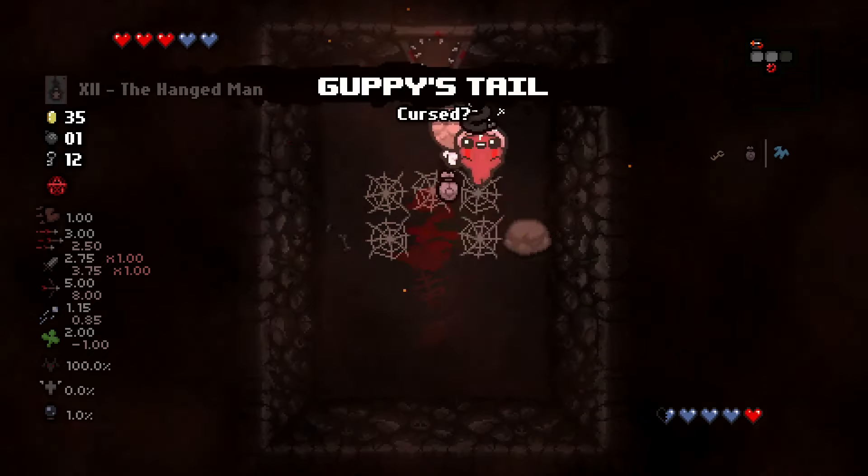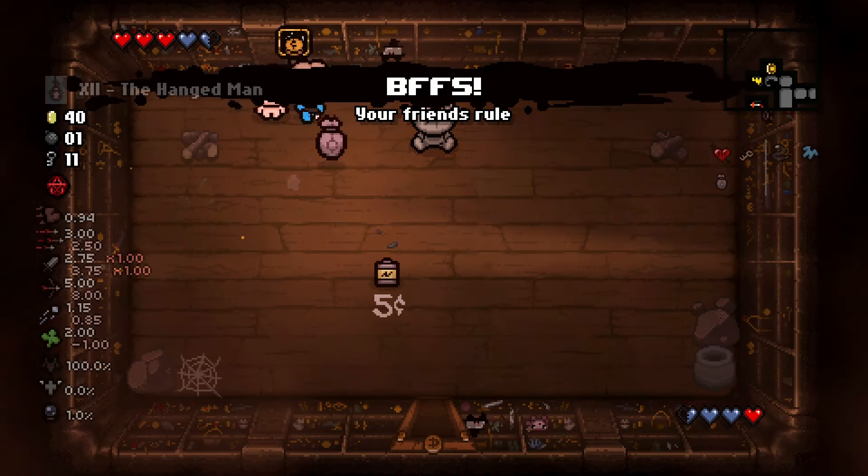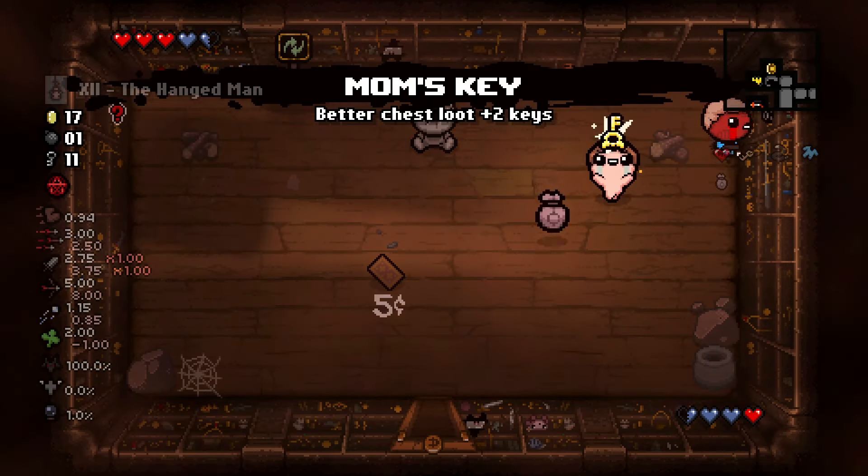On the second floor, we grab Guppy's Tail from the cursed room. In the shop, we pick up BFF's, re-roll, and pick up Mum's Key.